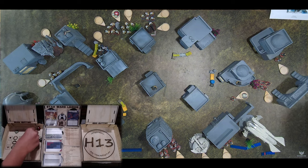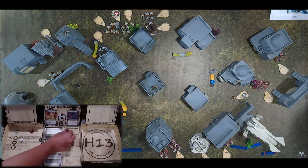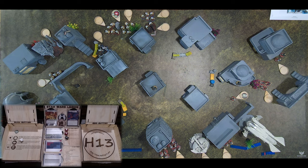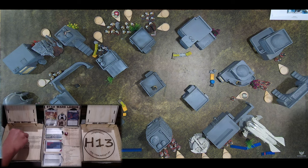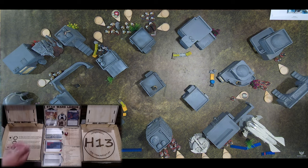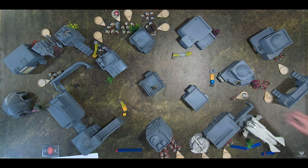Cody rolls a crit against the E-Web. The E-Web has no armor but has two points of light cover, giving it effectively heavy cover, so two hits are cancelled. Cody has Precise 1, allowing a re-roll of three dice. After re-rolling, the E-Web takes one hit which it saves, plus one point of suppression.